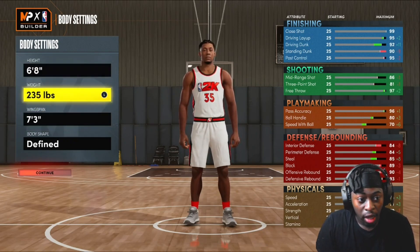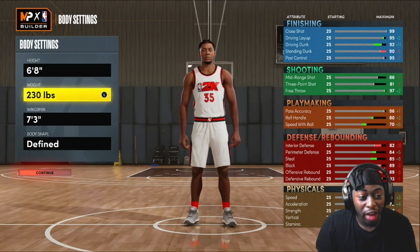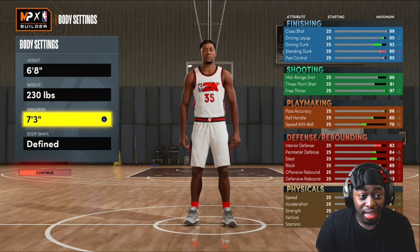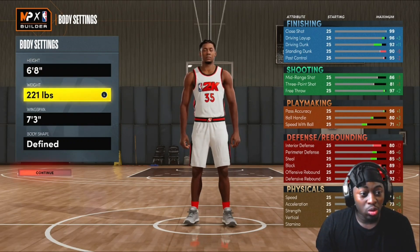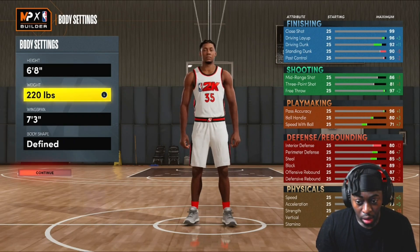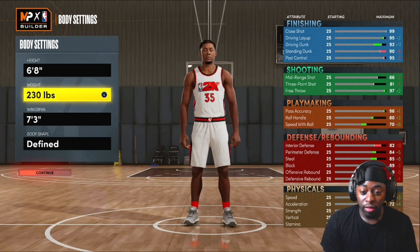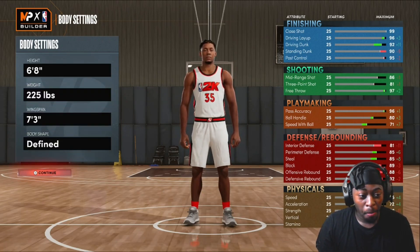I have to be 6'8 — I'm trying to get that driving dunk up high, because I think the new aggressive dunk animations are at 92 driving dunk. So I'm going with 6'8, 7'3 wingspan, 80 ball handle — which is not bad — 81 three-ball, 86 mid-range. The defense I primarily care about since I'm a defender, that's why I'm going Power Forward. We're going 6'8, 7'3 wingspan, 280 pounds.